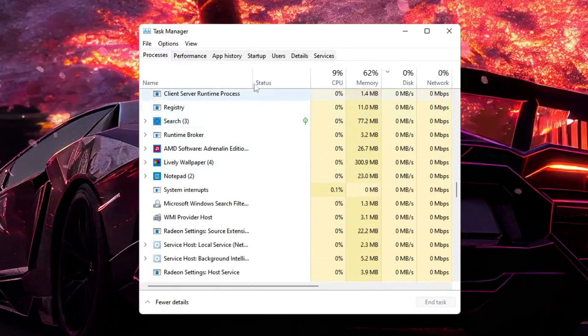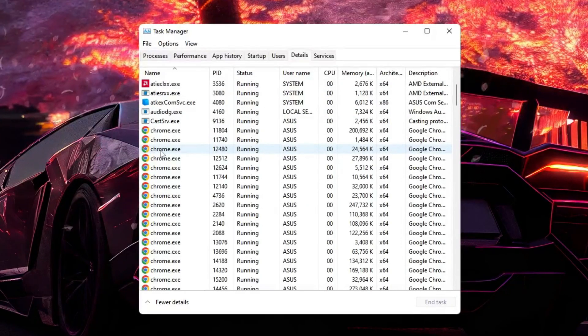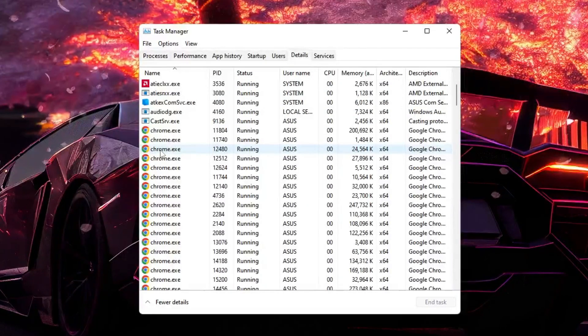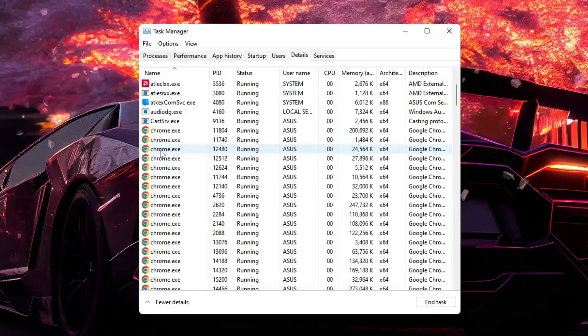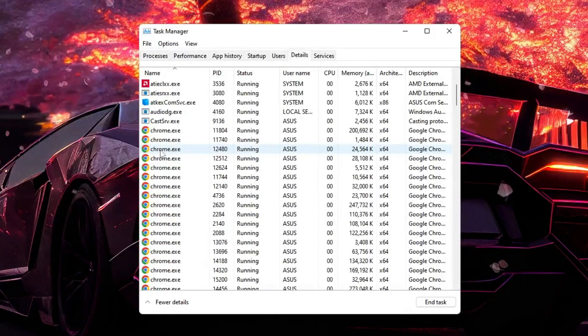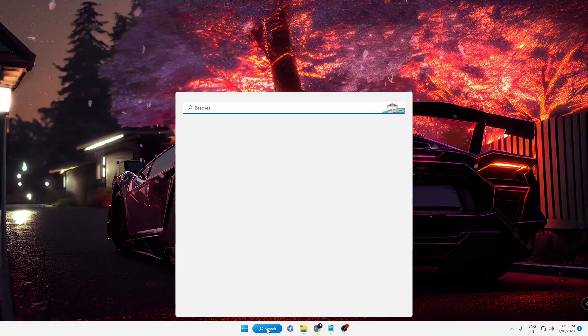After checking here, you can also look in the 'Details' tab and make sure there are no files related to Riot or Valorant — the Riot client and Valorant should be completely closed. Once you are done, close Task Manager and look for the Riot client again.